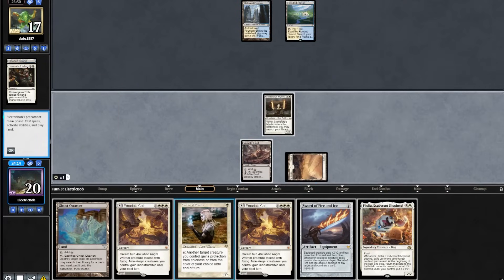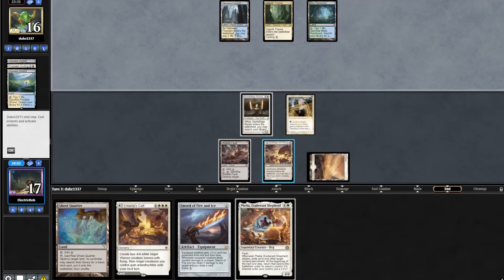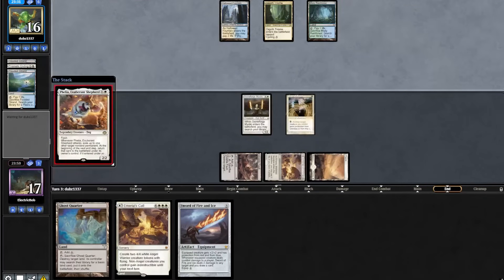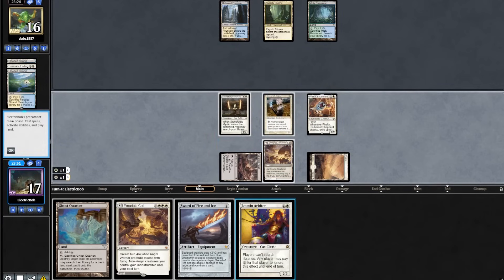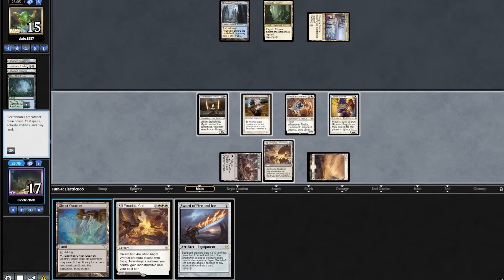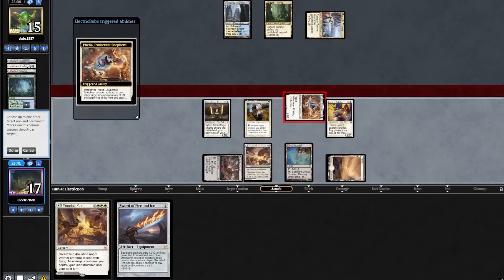We topdeck Filia. We'll lead on our Giver and bolt in our Marius Call. The opponent plays a Misty Rainforest passing. We'll cast our Filia. We topdeck Leonin Arbiter — very, very good. We play out our Leonin Arbiter, which resolves. We'll play out our Ghost Quarter, go to combat, attack with Filia, exile our Stoneforge Mystic.